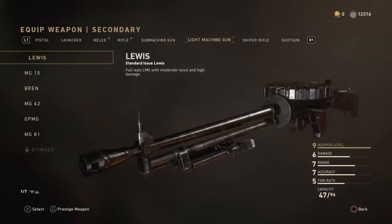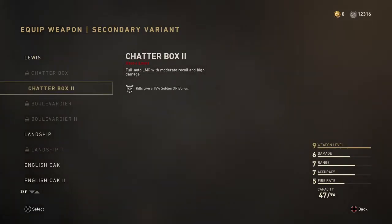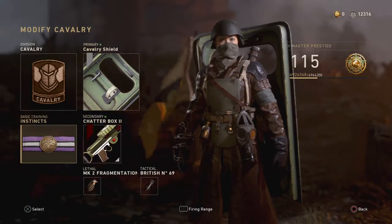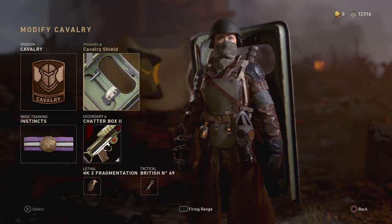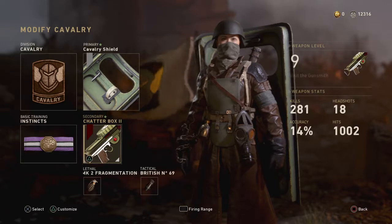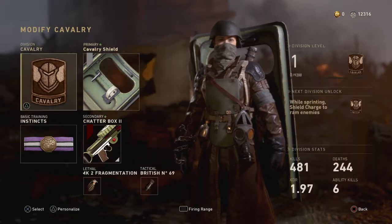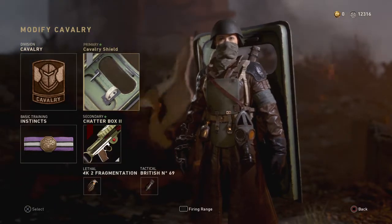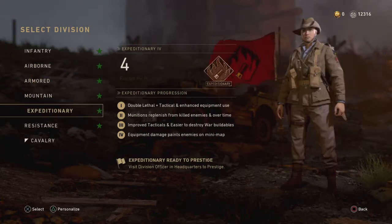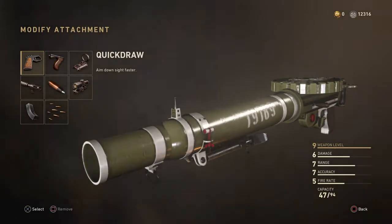We're just going to use the Lewis as a little test subject right here. It doesn't matter what perk you have on or anything like that. As long as you're in the Cavalry division and you have a primary weapon in your secondary slot, that's the only thing that matters. How you get the glitch done is: once that primary weapon is there and you're in Cavalry division, all you have to do is switch it to any other division. I'm going to switch it to Expeditionary because that's one of my favorite divisions.